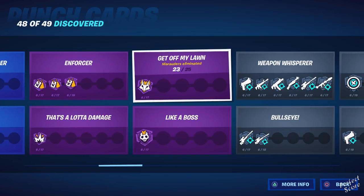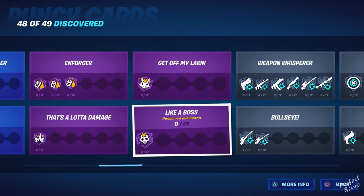For Get Off My Lawn, you need to eliminate Marauders. These spawn randomly — I don't think there are any when the game starts, but you'll hear the rift sound whenever they enter the map. There are about five of them, so grab a chopper or a boat and make your way towards them. Like a Boss requires you to eliminate henchmen. There are three locations where you can currently find henchmen: the Fortilla, the Authority, and Caddy Corner.